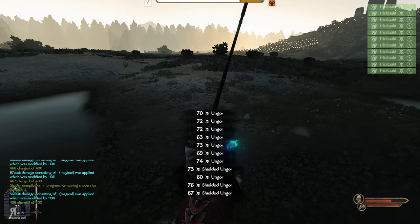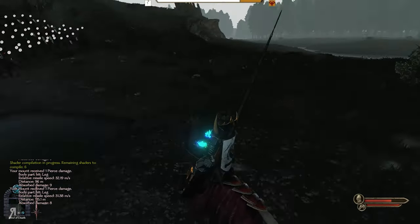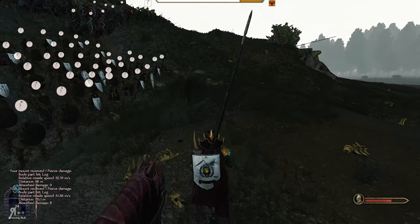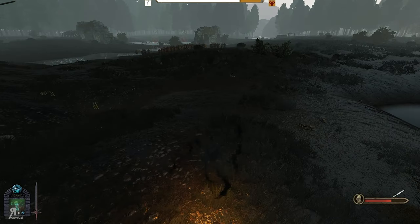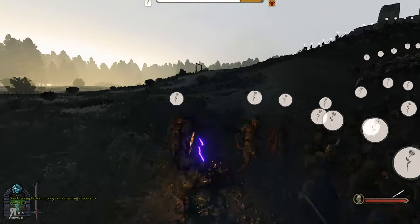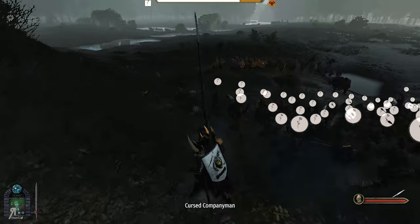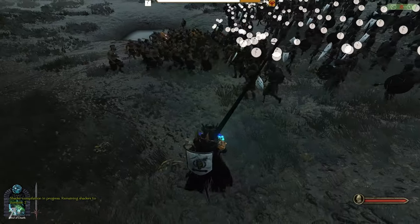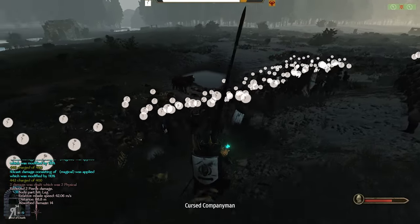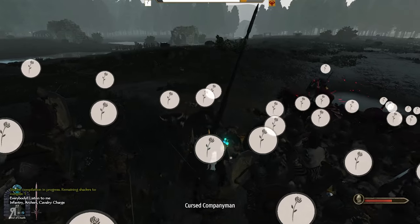I'm just going to use screaming skull at a diagonal angle. It dealt pretty decent damage. I also want to try how mist form works - let me get off my mount real quick. I have to switch to my melee weapon first. Wow, we travel super fast! Look at my HP going up and my winds of magic going up - it lasts a very long time. We're actually at full mana again.